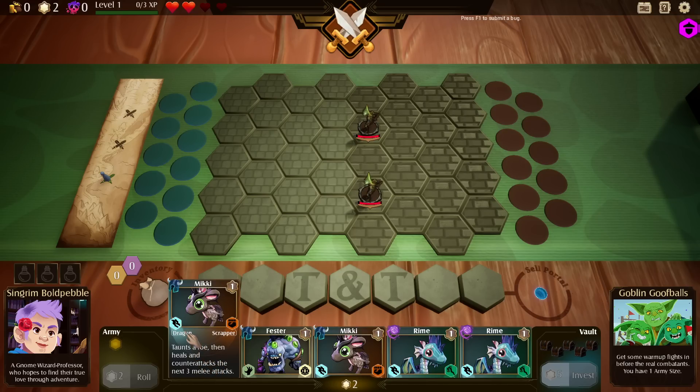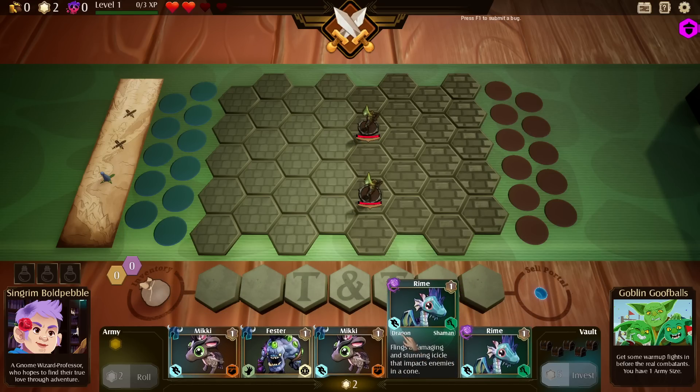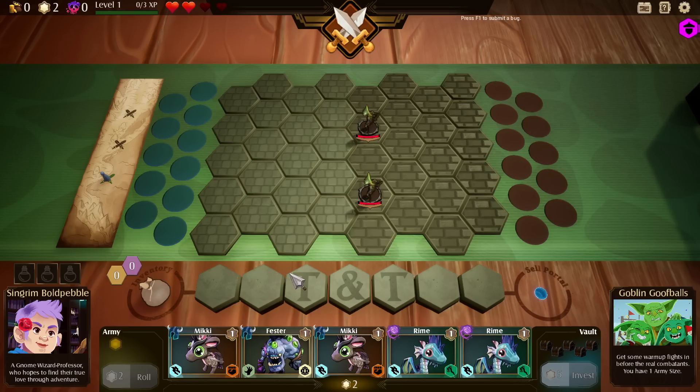There are also set bonuses — you can see these little symbols right here. Dragon and Scrapper, for example. This is also a dragon. If you get a lot of one trait on your team, you're going to get a big benefit as well.